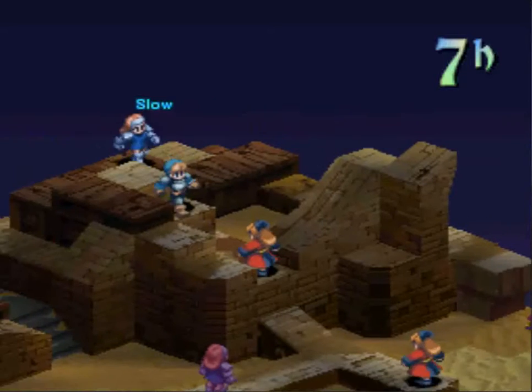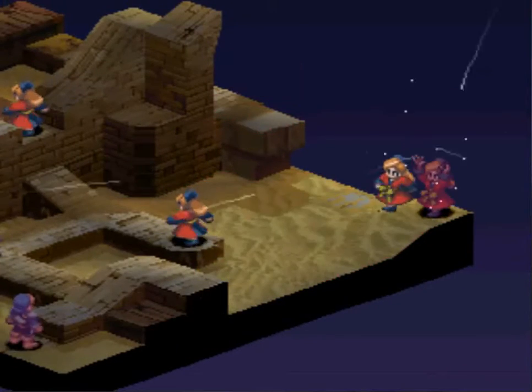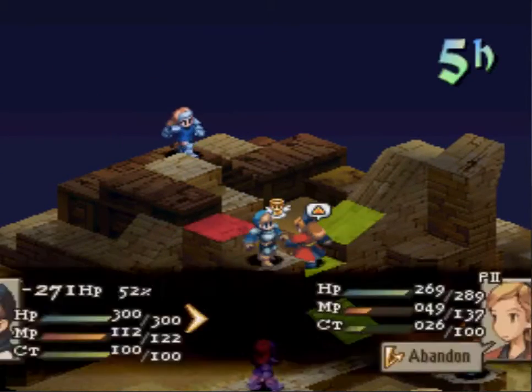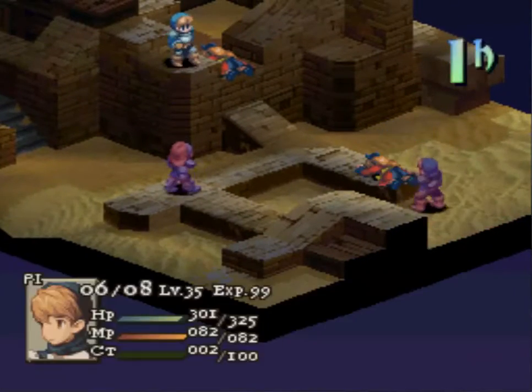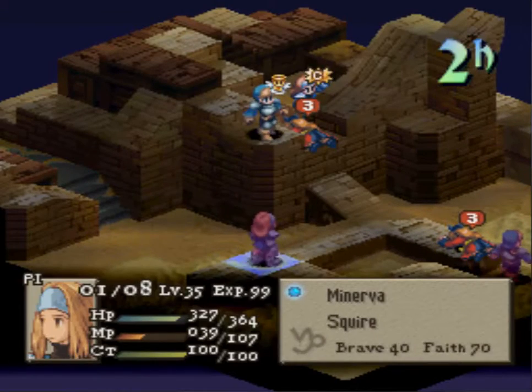Suddenly things got a lot closer again. I feel like Rex is at the upper hand — it's really close. There's a Cure, the Ultima Blade Squire moving in again, that'd be the big deal. Oh, raw damage, drops one Oracle. Rex is in the lead now, very much so.